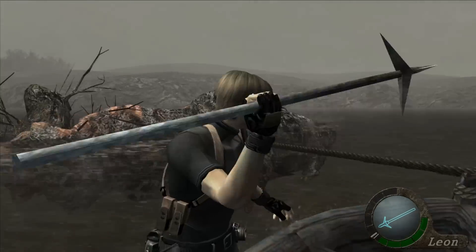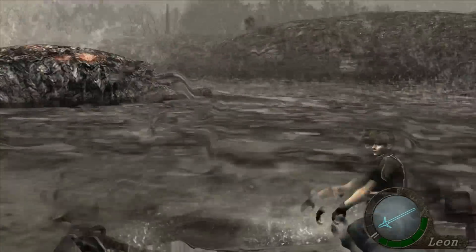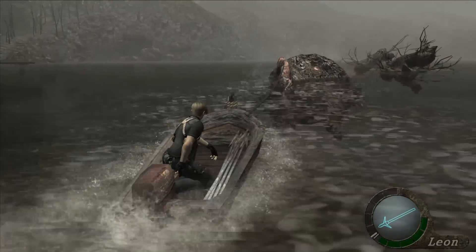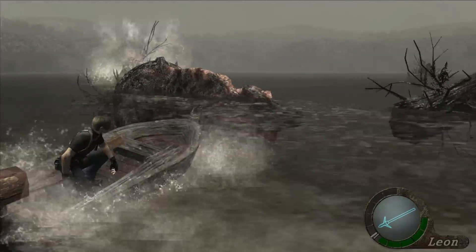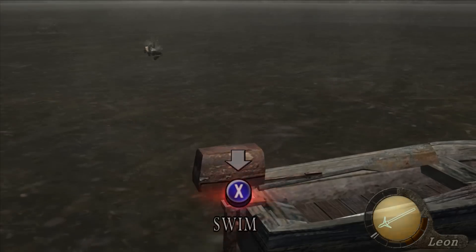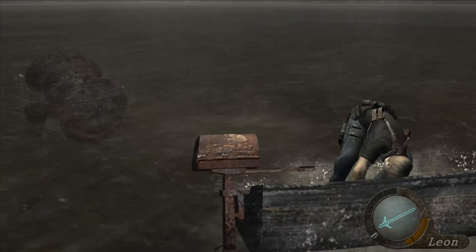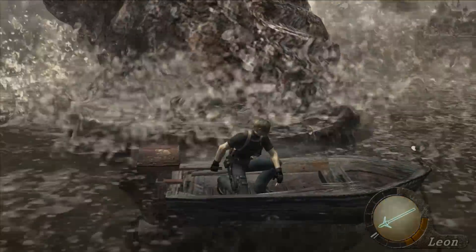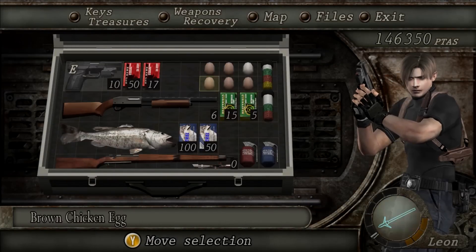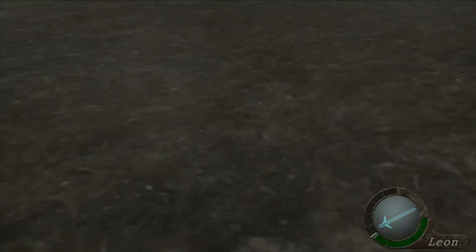You're kind of latched onto the back of Del Lago, getting dragged around like an idiot. You have to avoid him when he comes at you like that, and you have to avoid the trees and the water that he tries to drag you into. It can be difficult because he pulls shit like that and kind of reverses direction, and before you even know what's going on you're getting slammed head first into a tree. You don't want to fuck around too much in this fight because the lower your health is, the farther you have to swim back to your boat when you do get knocked out.